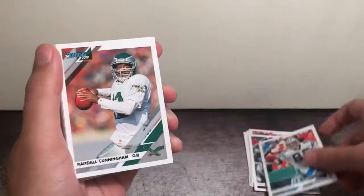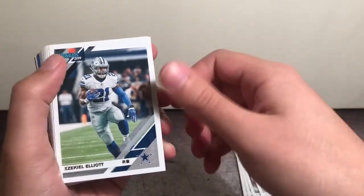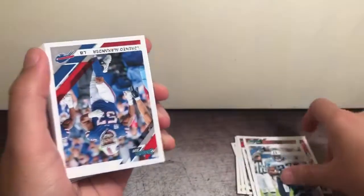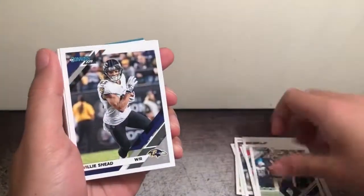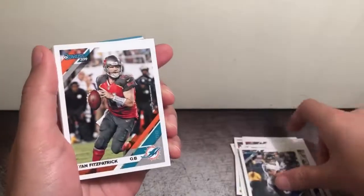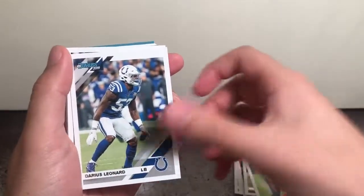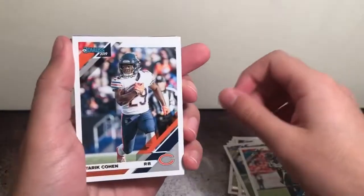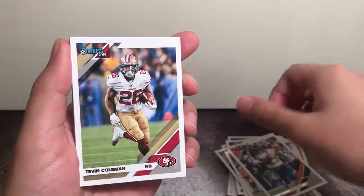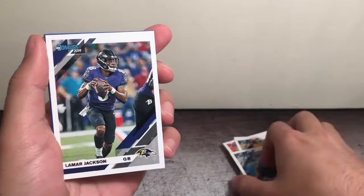Wesley Walls, Randall Cunningham, Zeke, Eddie George, Lorenzo Alexander, Jared Goff, Willie Sneed, Ryan Fitzpatrick, Gino Atkins, Darius Leonard, Marshall Falk, Jalen Ramsey, Tariq Cohen, Tevin Coleman in his Niners uniform, Kenny Galladay, and Lamar Jackson.